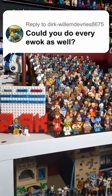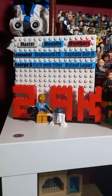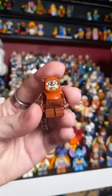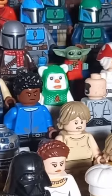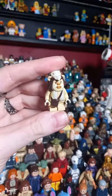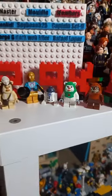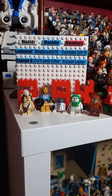Dirk wants to see every Ewok I own. Of course we have Wicket, my personal favourite, and I also own a Christmas version from the Advent Calendar. The only other Ewok I own right now is Logray, though I'm pretty sure I've got another Ewok head hidden somewhere. Hopefully we can get some more, and I'd really love to see another Master Builder Series Ewok Village.